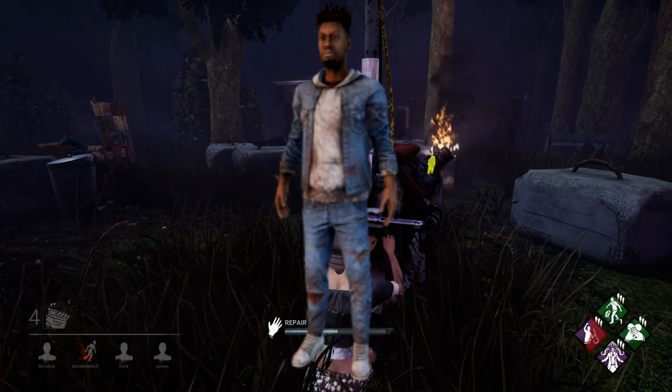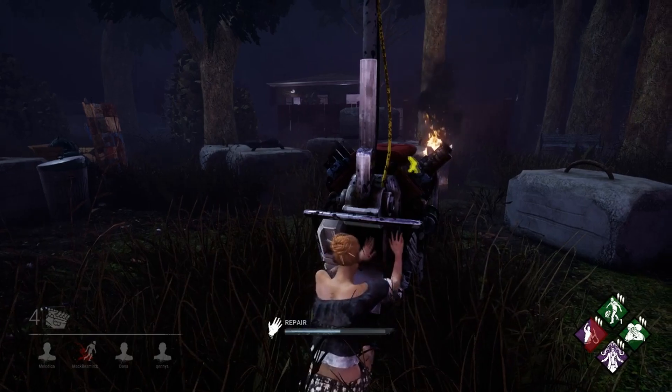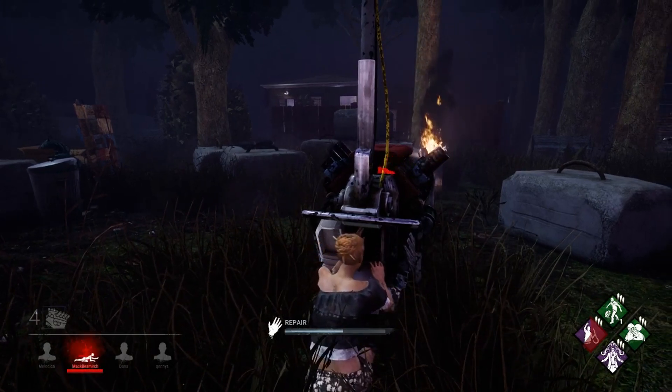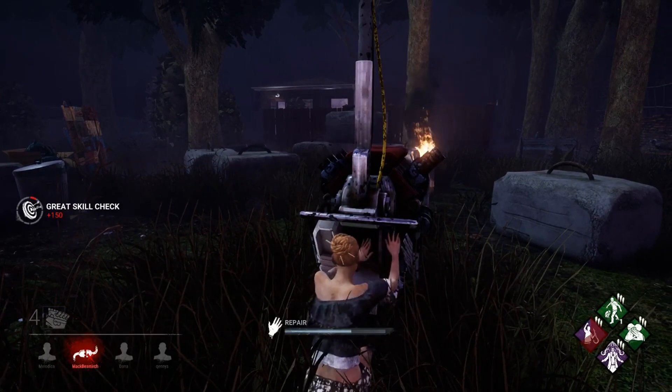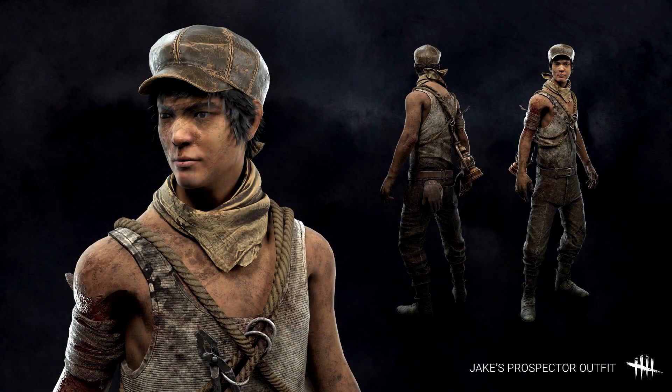The next set we have is the Threadbear 30s, in which Jake Park and David King both show a little bit more skin than normal. Jake will receive the Prospector outfit — he's seen wearing a cap, a vest, some pants, and he also has an oil lantern and some ropes wrapped around him. I don't really have too much to say about this skin; it looks very plain and dull to me, and it's nowhere near as good as the cowboy skin we already have for Jake.